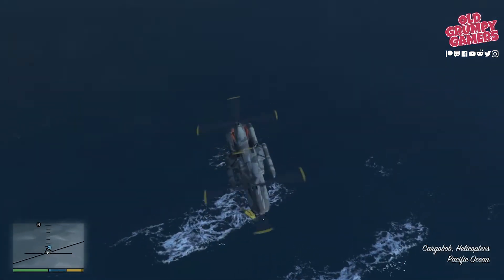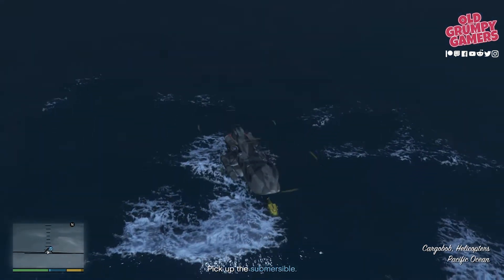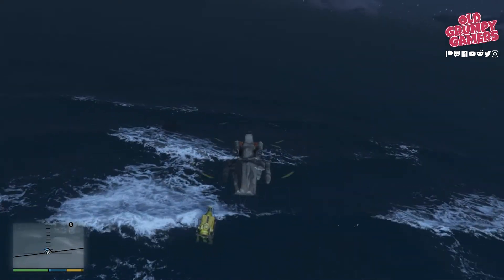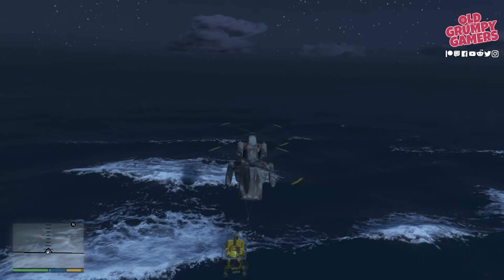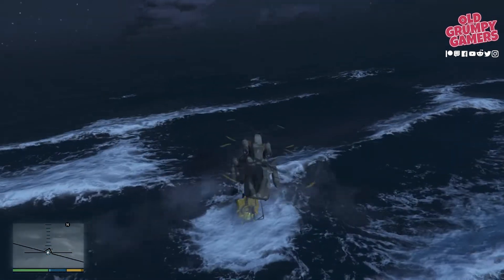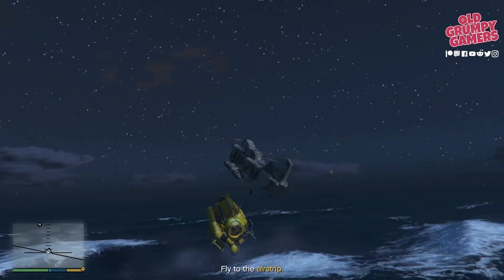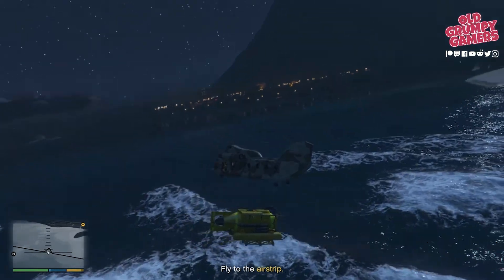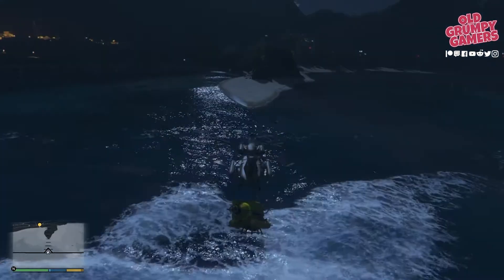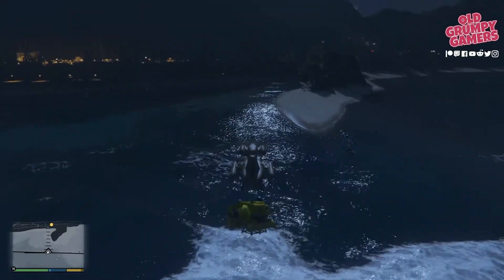We need to line the cargo bob up — this is probably the most critical part of the mission because it's very easy to drop the chopper into the ocean. Very, very gingerly and slowly descend down, then collect the sub. Straight up again, gain some altitude, and head for the yellow marker. Don't forget to gain some altitude before we hit those mountains, otherwise it will end very poorly.